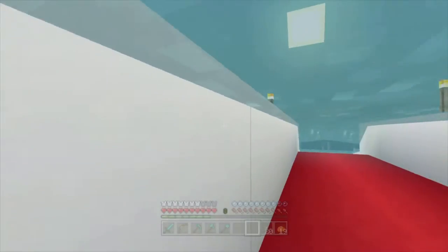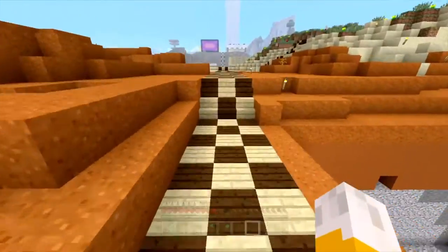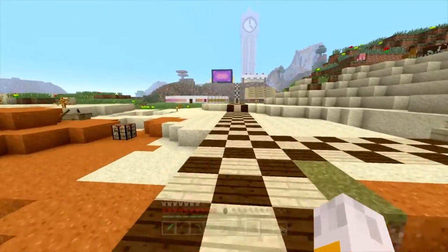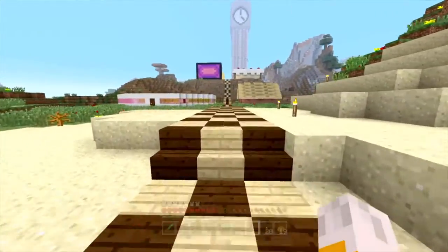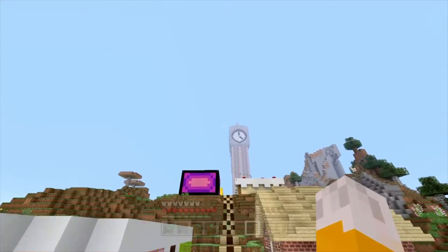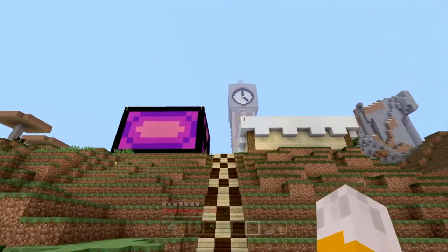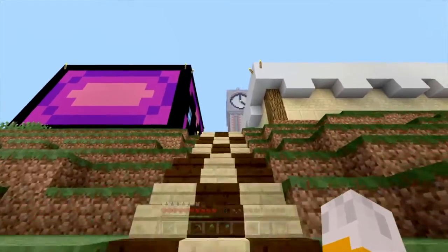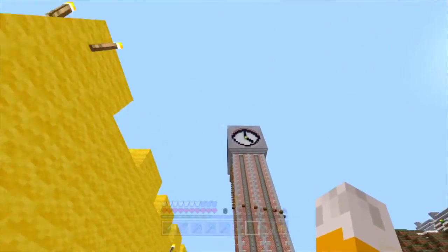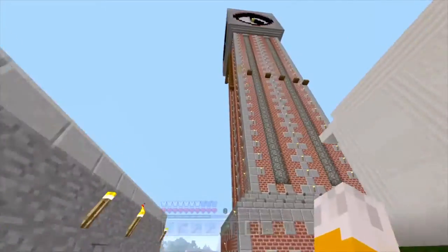Let's jump up here - there we go, easy as pie, just like before. As we get closer to the clock tower we can see all the half slabs and ladder parkour and trapdoor parkour, where you have to flip the ones above you and then flip the ones that you're on. It should be a whole lot of fun.